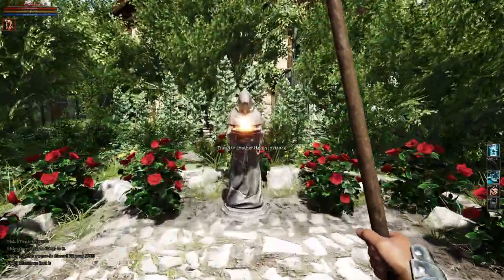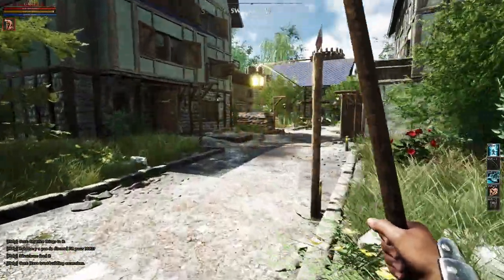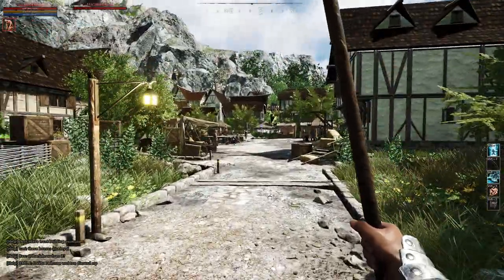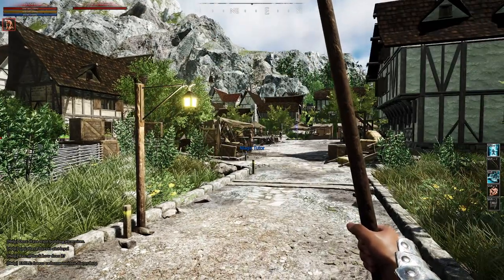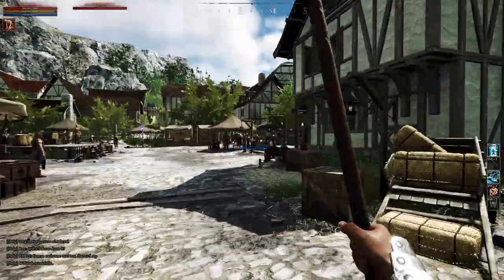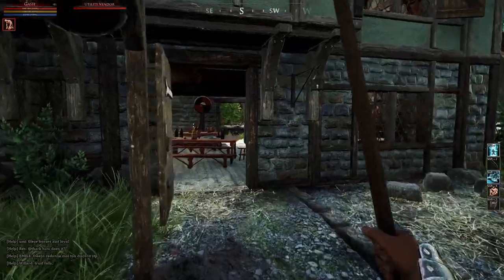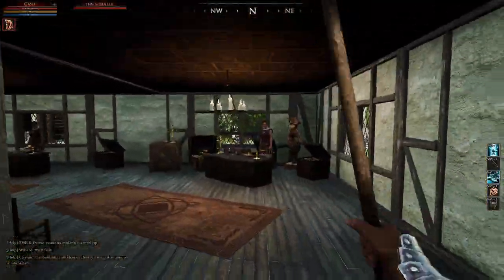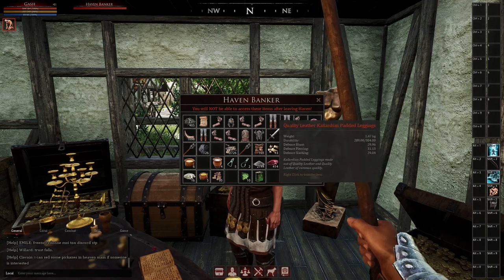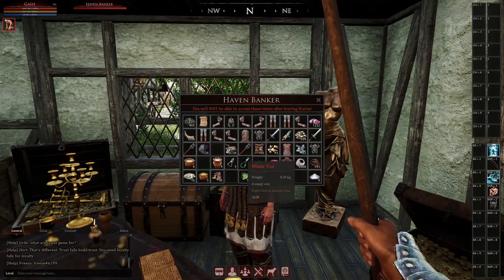If you want to travel to another instance, go to the garden and over here — that's the fastest way to change instances in my opinion. After you've got your books, make sure you talk to all the tutors, click on all the boxes, and you'll get skills from them. Next, put whatever you don't need in the bank.